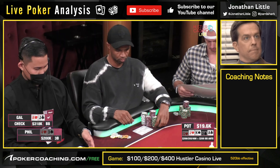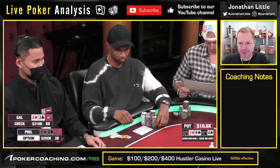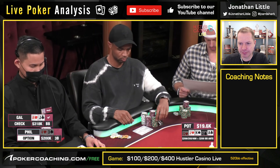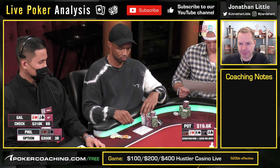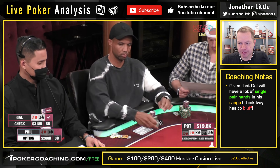Gal makes aces up. Phil's going to lose some more money here. By the way, should he even bluff? Does he have to bluff? I think given that Gal's range here is going to be a lot of one-pair hands, I think you just have to bluff here. Seems pretty mandatory. Especially if you're going to be betting a lot of tens on the turn, which I definitely think you should if you do have them.